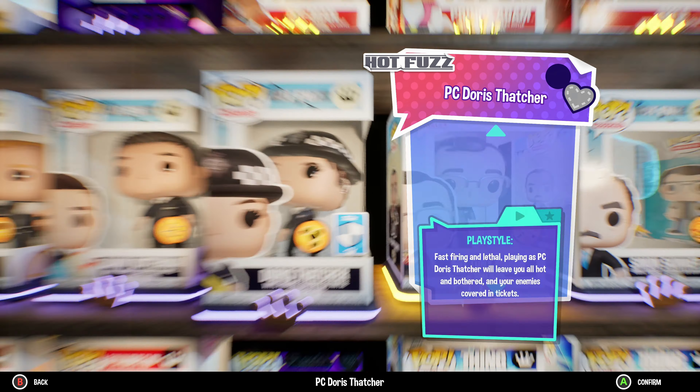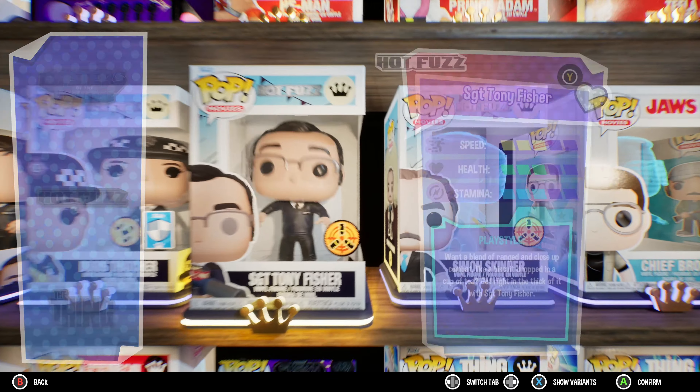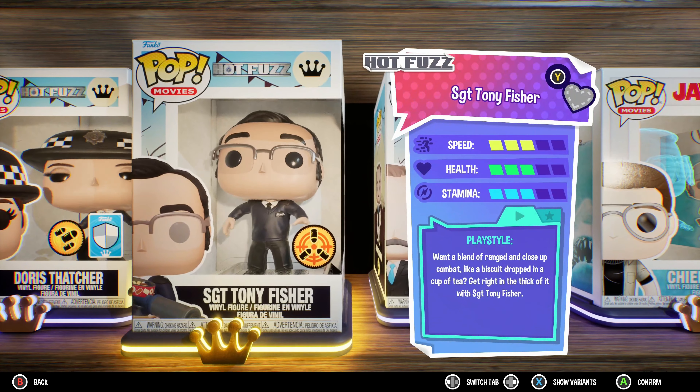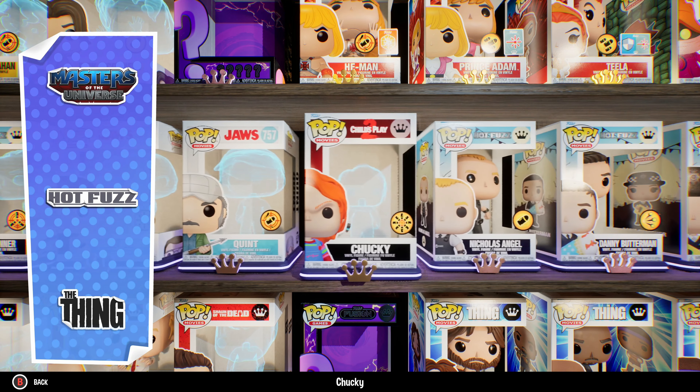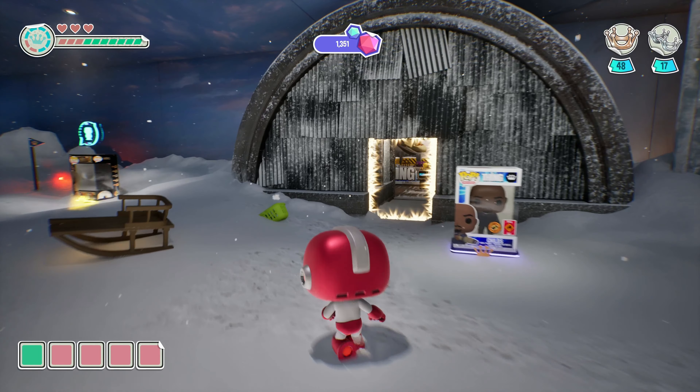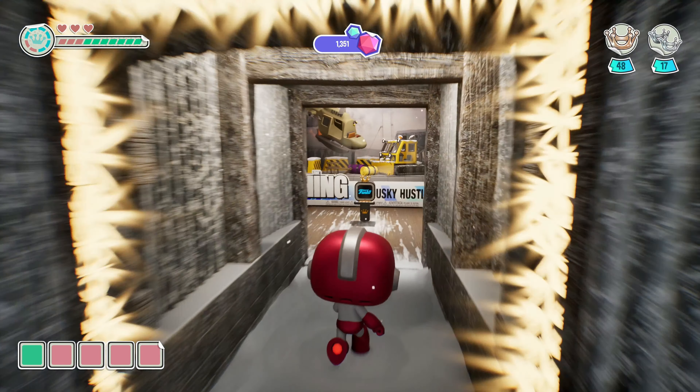Variants simply refer to the cosmetic differences that exist within characters. If you go into your character selection menu and press — for me it's X, but at the bottom right hand corner it should tell you whatever button you need to press — to show variants for that character.